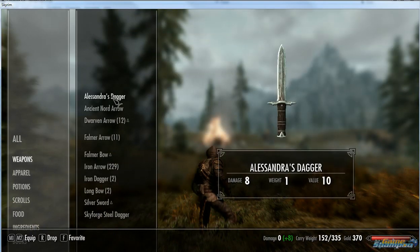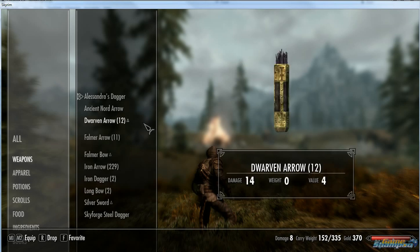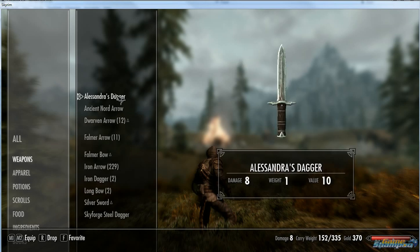So here I am, I'm going to keep Alessandra's dagger and make sure to note that right now it's only doing 8 damage.